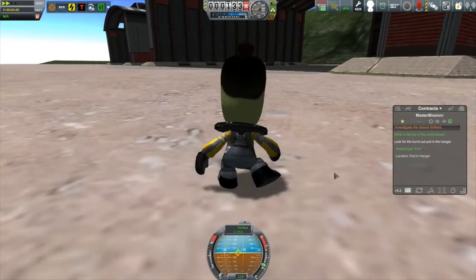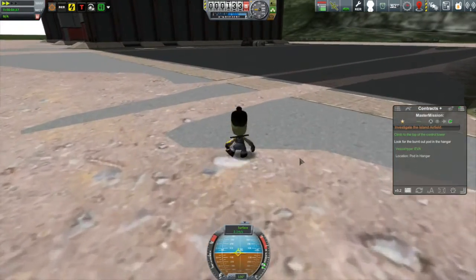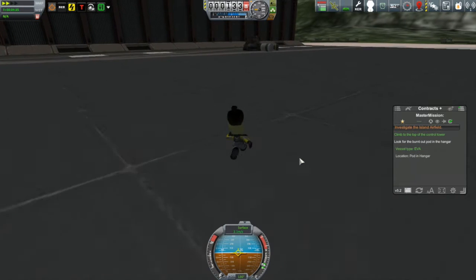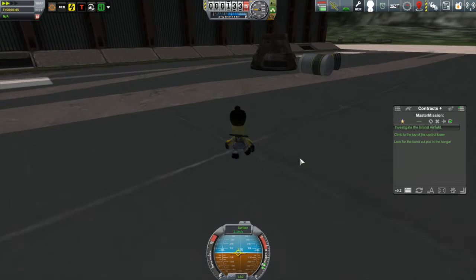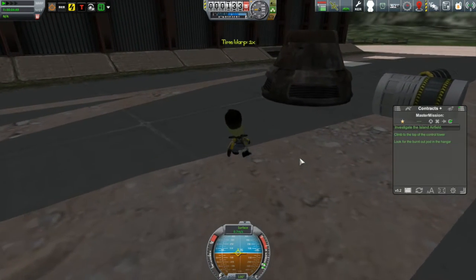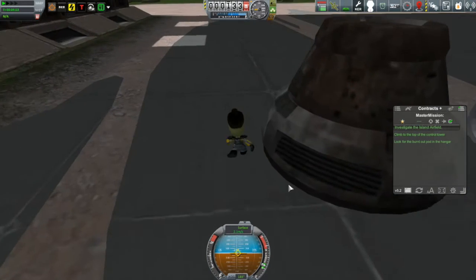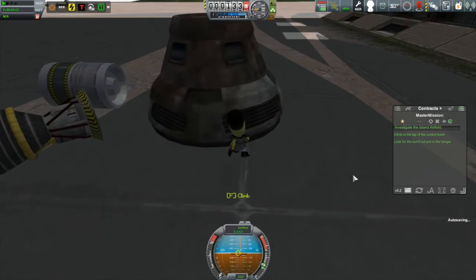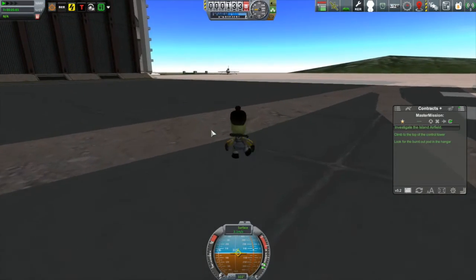To complete this contract - coming by the way from, I'll get it right this time, it's called the Anomaly Surveyor contract pack, that's part of the Contract Configurator mod. Contract complete! I like this little mod - it gets you out there checking out these things. There's our burnt out pod, how exciting.